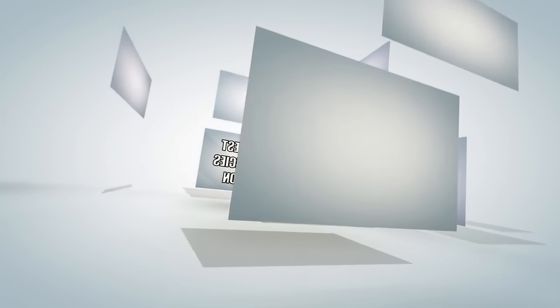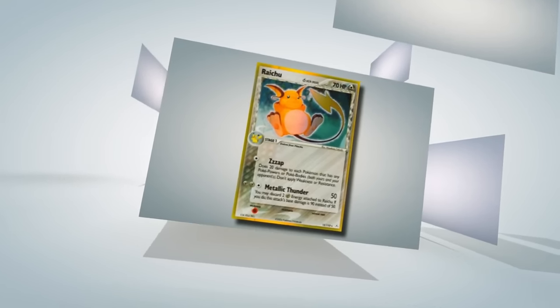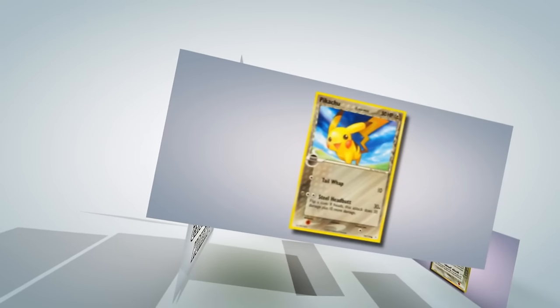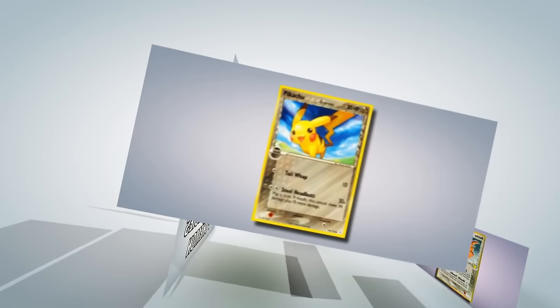Delta Species Pokémon were an extremely simple mechanic — simply being new versions of Pokémon with unique typings, such as Metal-type Pikachu, as well as having other synergies often with each other. In this list, we're going to be looking at some of the strongest of this unique Pokémon type.